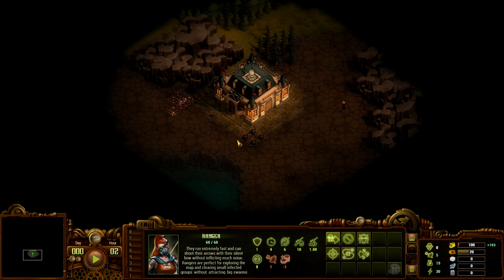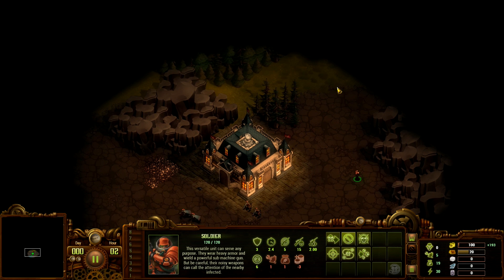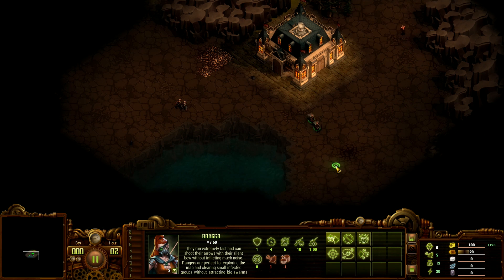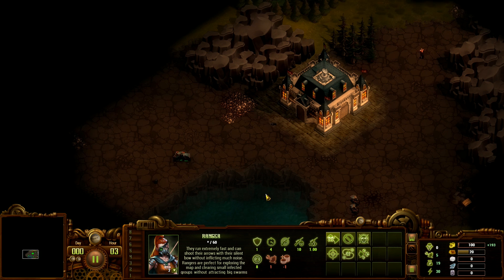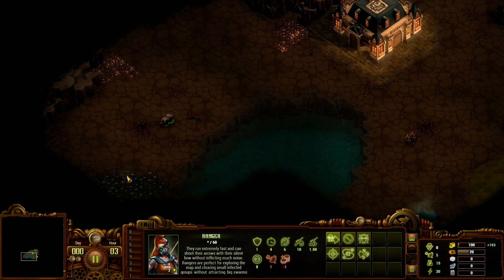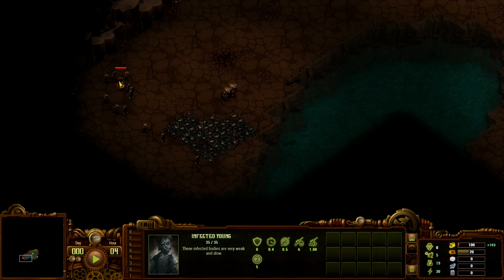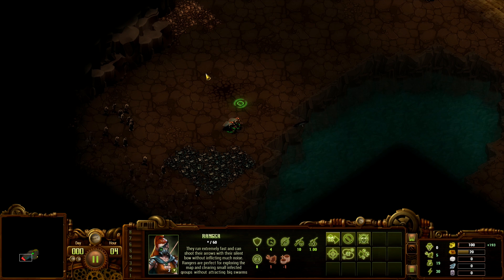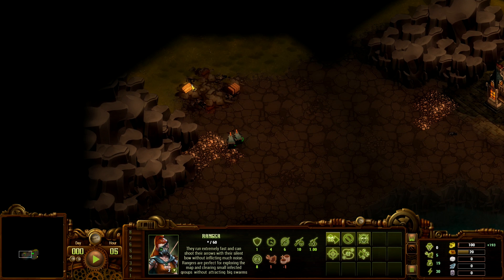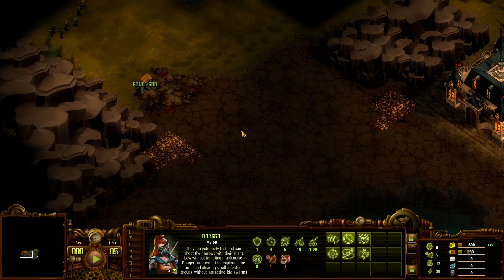First thing we need to do is explore a little bit. This right here is stone — quite nice, we have one literally right next to our command center, which is not always the case. Same with wood — you don't always start with a forest pretty much right on top of your command center. This right here is iron. And we've got zombies — a lot of zombies. We also got some resources we can pick up, which is quite useful.